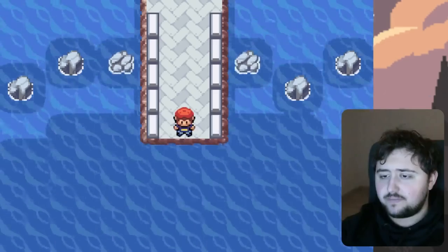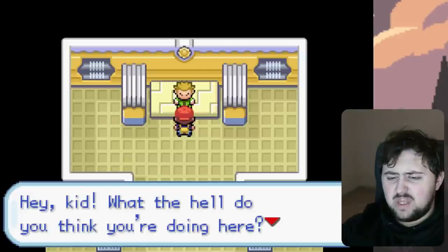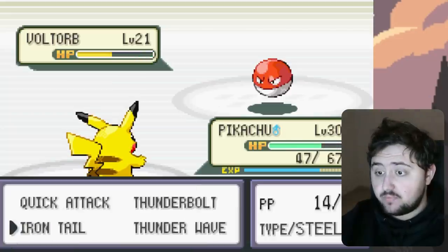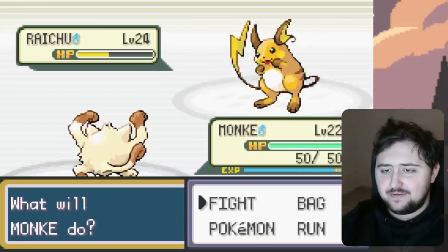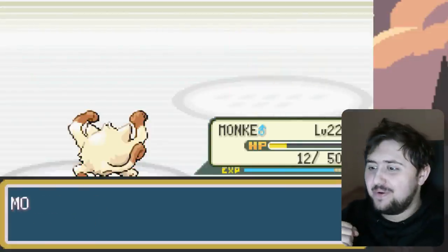Now we can leave the SS Anne and take on the Vermillion City Gym, which is exactly what we do. Inside, we run into Lieutenant Surge, who keeps talking about the war and freaking out. We take on his Voltorb with Iron Tail, which destroys it. Pikachu gets wiped by Nuts, but Monkey destroys the Raichu with a Mega Kick. And so we have our fourth gym badge.